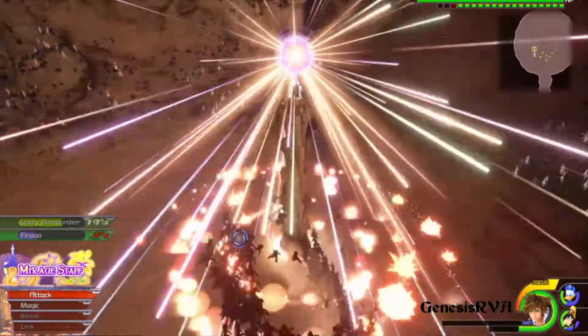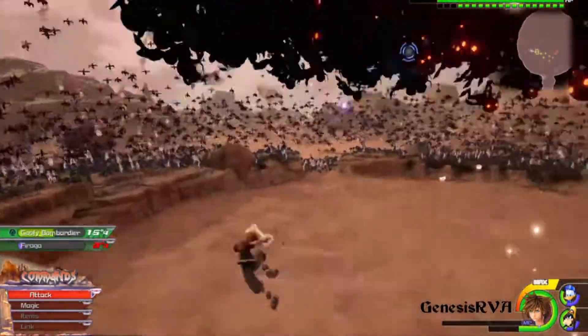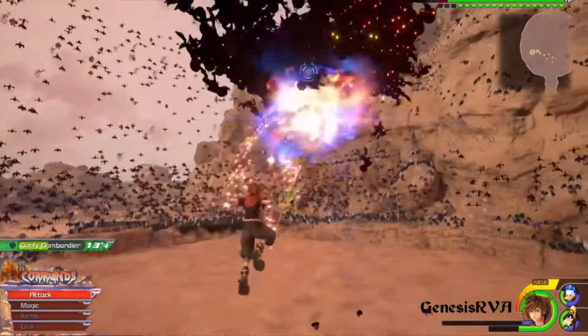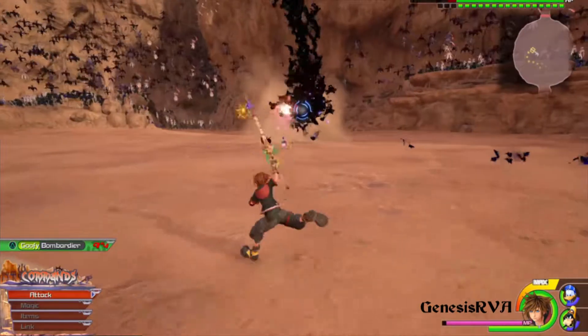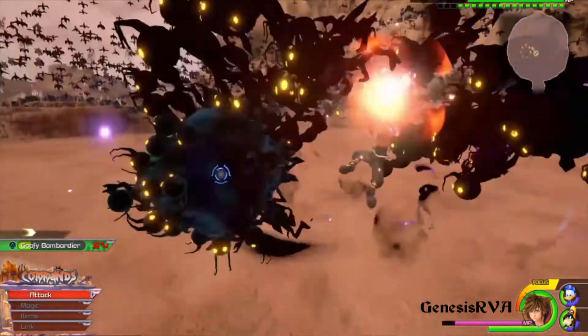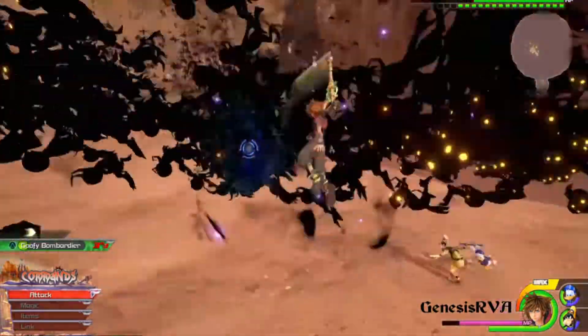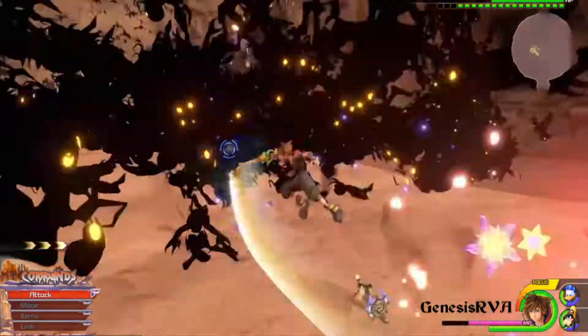Pretty avoidable damage for the most part. The thing you really want to be mindful of is when he kind of gets low and throws a temper tantrum — where he's just swirling around and spitting Heartless out everywhere. I use fire and kind of run around in a circle so I can continue to do damage and speed the fight up.